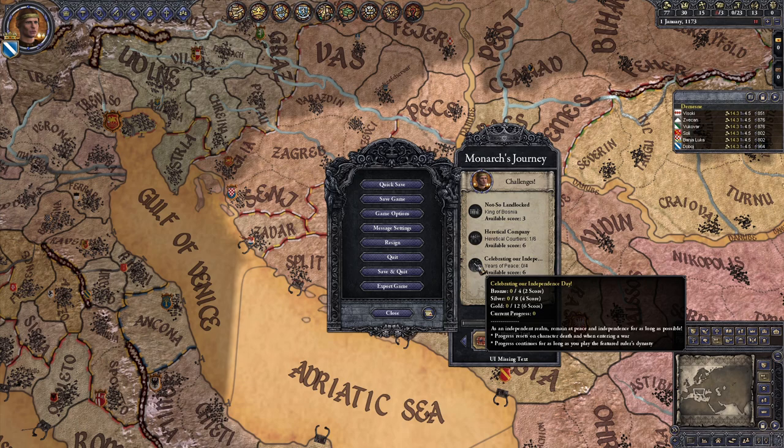Finally, Celebrating Our Independence Day: remain independent and at peace for as long as possible — four years for Bronze, eight for Silver, and twelve for Gold. The time needs to be uninterrupted, and your progress resets every time you enter a war or your character dies.